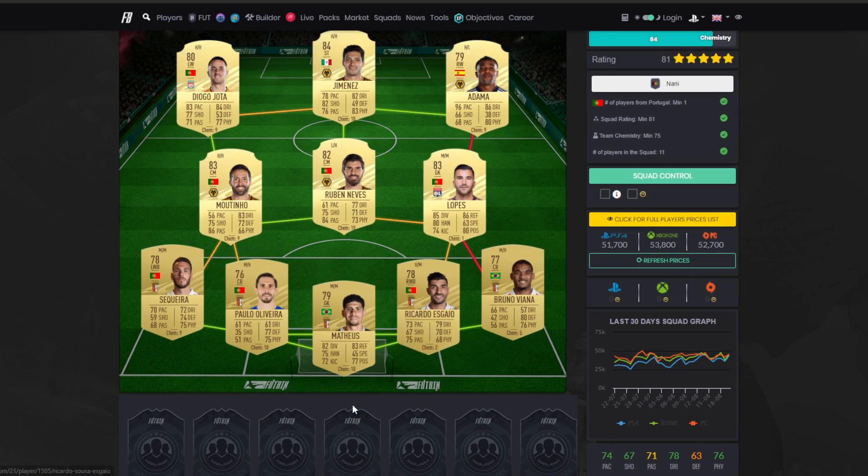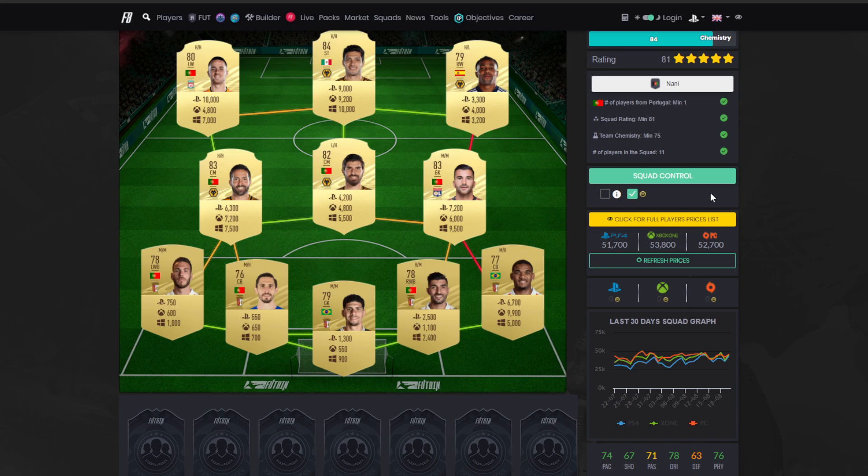So in goal we've got Matthias, Olivera, Sequeira, Escao, Viana, Lopez, Nevsh, Martinio, Jota, Jimenez, and Adama. Right there is the team — there are the players.